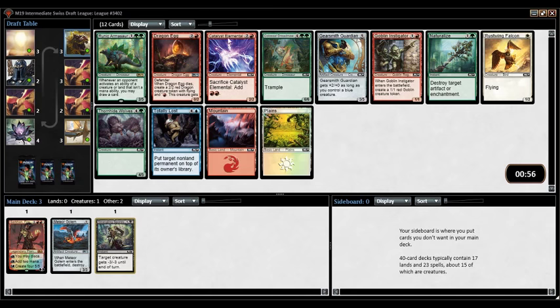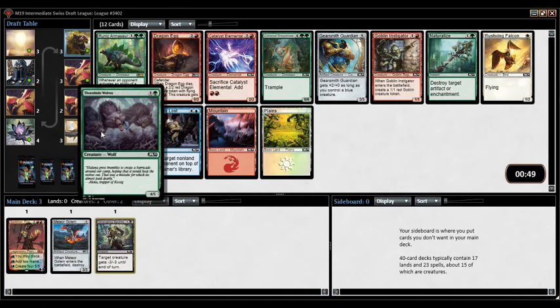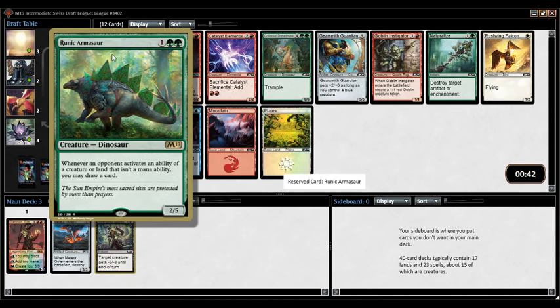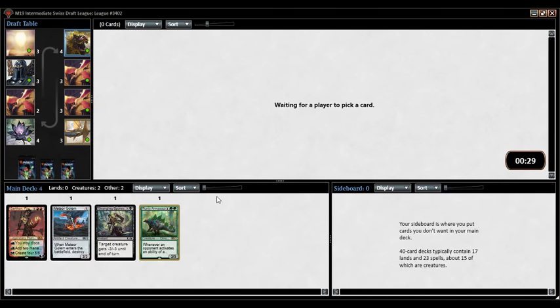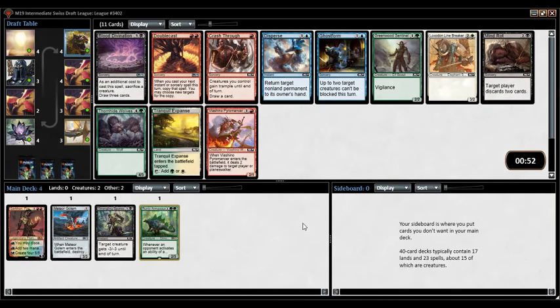Ooh, Runic Armisaur. Also Dragon Egg to go with my Sarkhan, but whatever. Colossal Dreadmaw and Goblin Instigator are both good. Thornhide Wolves is surprisingly good in this format — I like it. I'm going to pick up Runic Armisaur. This might be a sign that green is open. This card's not amazing, but it shuts down one or two cards in the format if your opponent has them and it also blocks very well. It's good against cards like Druid Greenseeker.